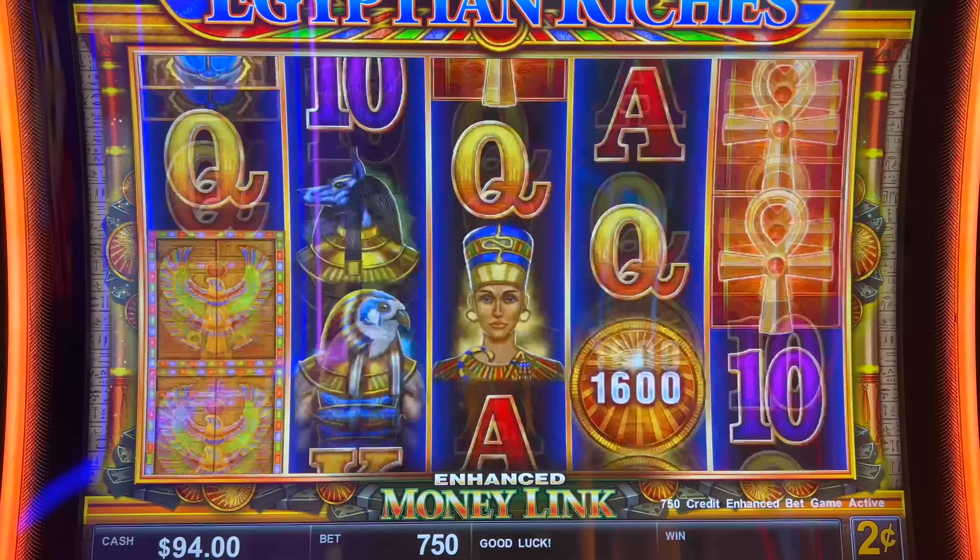I want you guys to look — we're in for two grand, we're out for $3,711. We're going to round it up to $3,711, so we're up $1,711 in this 10-minute session. Amazing. We'll come back. We're going to chase that mega for at least one more session and see if we can whack it. But this is what you do: you warm up the machine, and then you get a big one. Thanks for watching, you freaks. We'll see you next time.